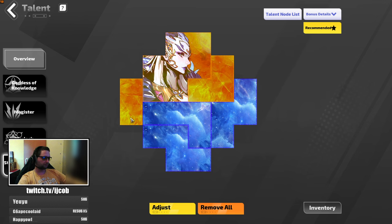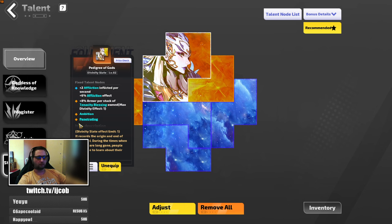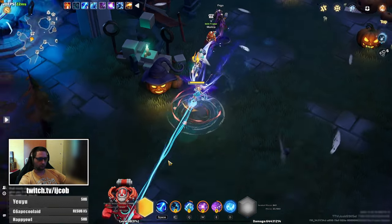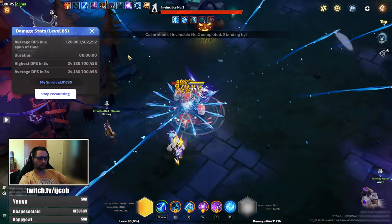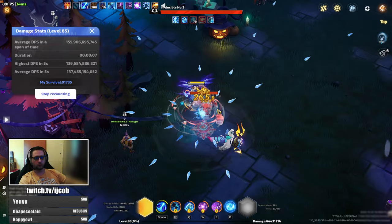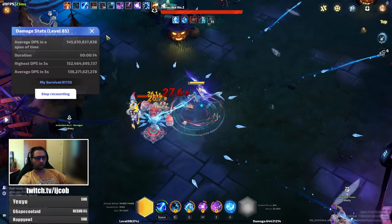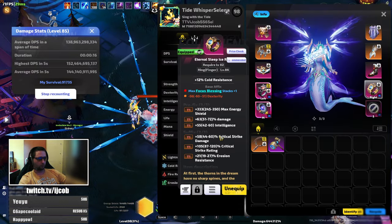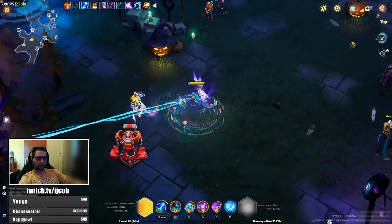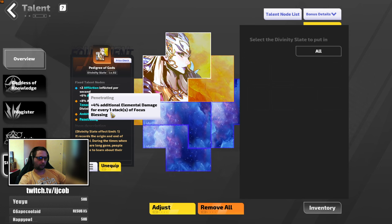For my statue of the god, this was my priciest upgrade. You definitely want to get penetrating, because that lets you scale your damage from focus blessings. I'm at 13 focus blessings already, still missing at least two easy ones — one on my rings and one on my slates — which would put me to 15 or 16. You want to get additional damage from focus blessings wherever you can, and that's what penetrating provides.